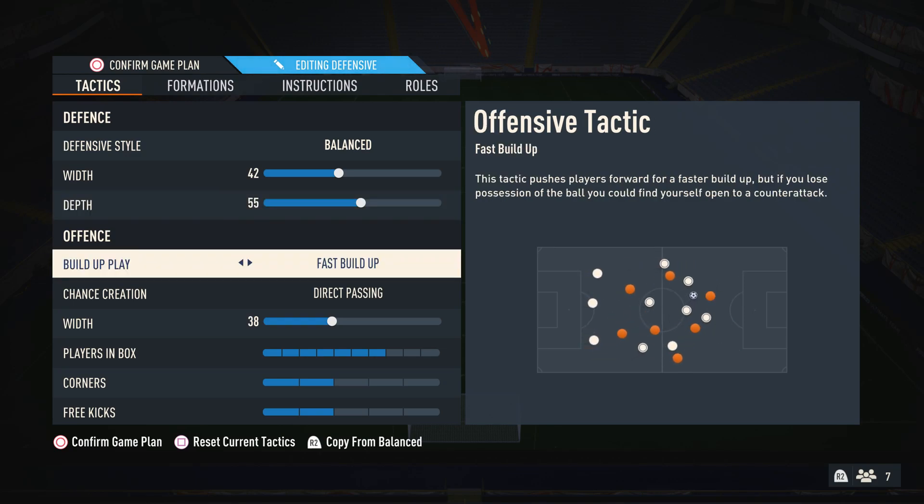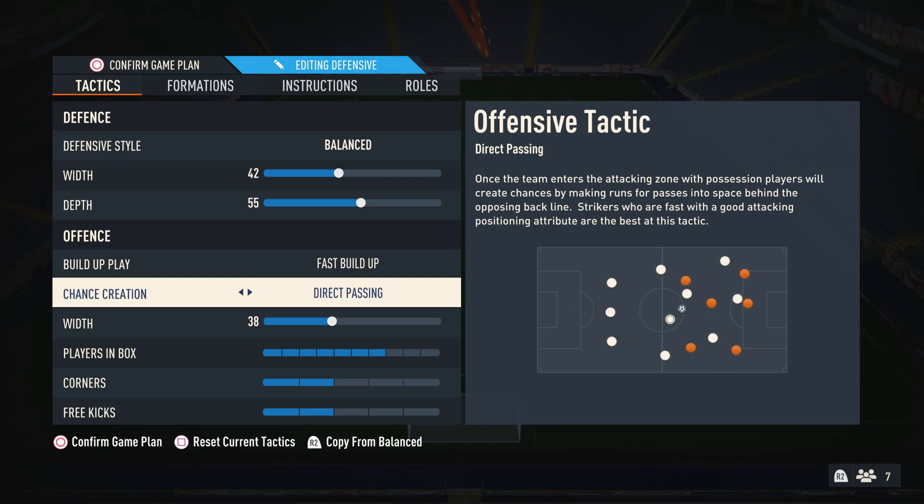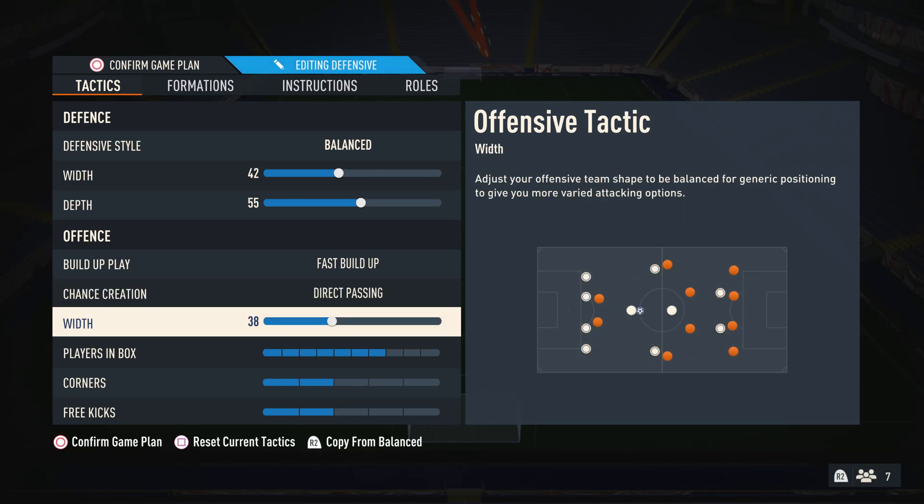Usually in my videos I have build-up on balance, but I've really been enjoying using fast build-up like Boras suggested, because it allows me to build up play very quickly with nice quick passes and it just makes the game 10 times more fun. For chance creation, I like to have this on direct passing because you get the most movement out of your players — you can see in the diagram bottom right your players move around quite a lot. Direct passing is something I always use in most of my formations. For width when attacking, I like to have this on 38 — Boras had it on around 35, but I noticed it was slightly too narrow for me. Having it on 38 keeps your players very compact when attacking but also gives that bit of width for short intricate passes.